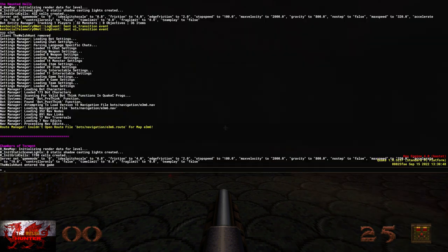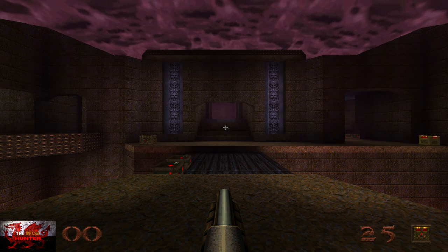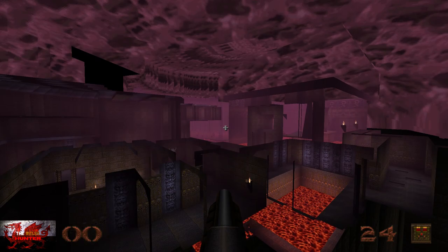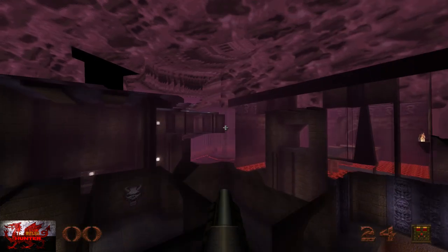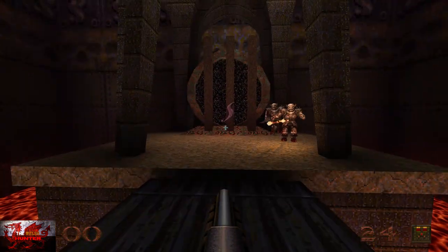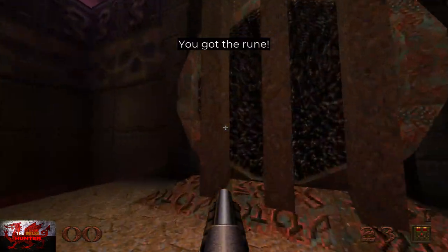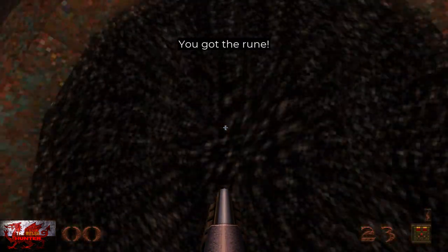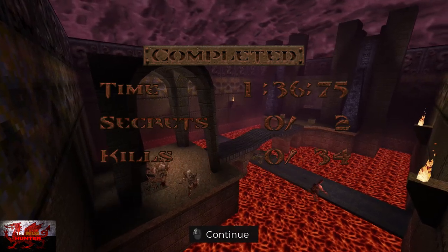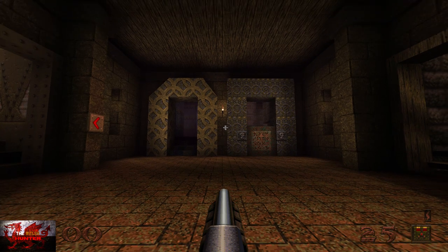Map E3M6 is up next — again just one for completing the level. From spawn, head up to the left and straight in front you'll see a hot pit of lava with the exit. You may have to grab the rune first. Just grab the rune and go through the portal. I tried going behind the portal a couple of times but it kept throwing me back to the beginning of the level, so just go straight through.